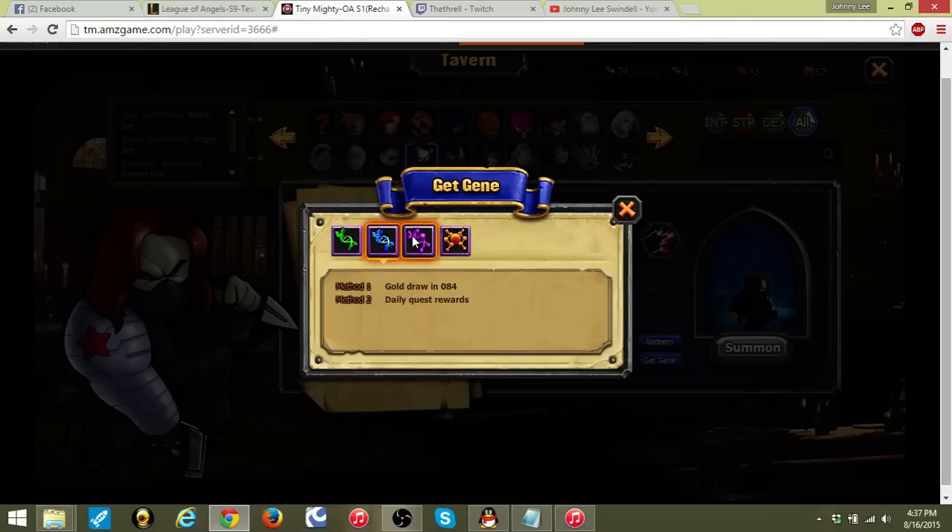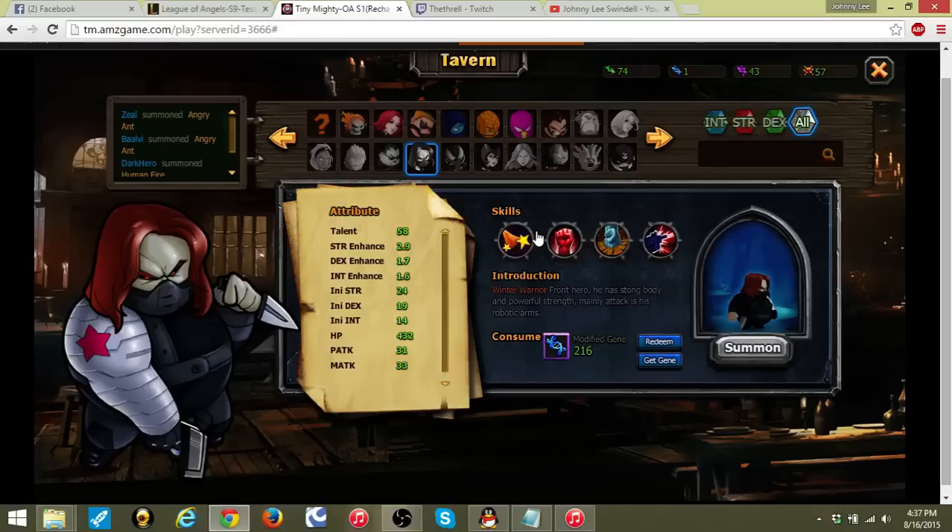This is what I'm basing my decisions on going forward. I made a few mistakes when I started out getting certain heroes I'm not really happy with — but hey, you live and learn. Down here it shows you what you need to get a hero, and it tells you exactly where to get it: gold draw, daily quest, diamond draw, blitz, fairyland diamond draw. This doesn't mean you have to have diamonds to get these things — one good thing about this game is they give you a lot of free diamonds just from completing quests.